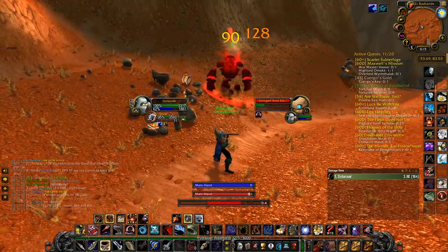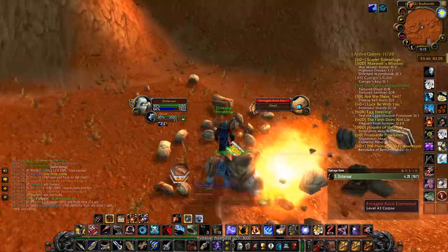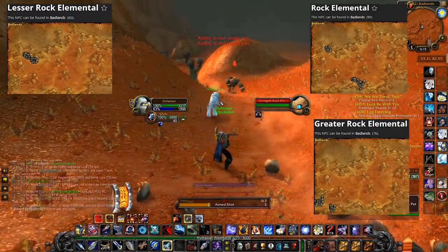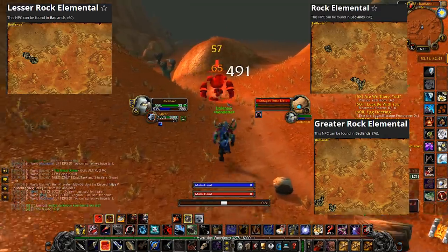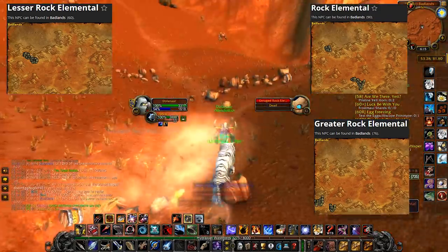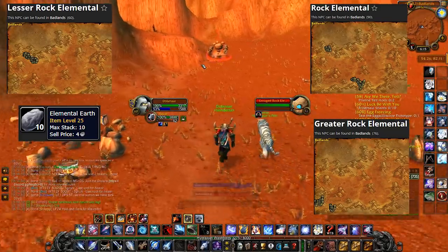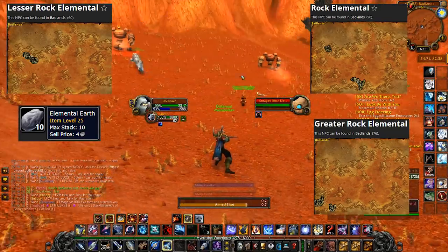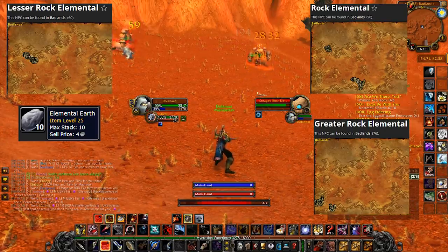First off, there's Elemental Earth, and my all-time favorite place to farm it is in Badlands. Over here you have 3 different types of mobs: Lesser Rock Elementals, Rock Elementals, and Greater Rock Elementals. They are located in different locations and come in different level brackets, making it a great farm for anyone over level 37. The fact that you have 3 locations in the same zone also makes it very flexible — if one location is taken, just run to the next one and farm there.